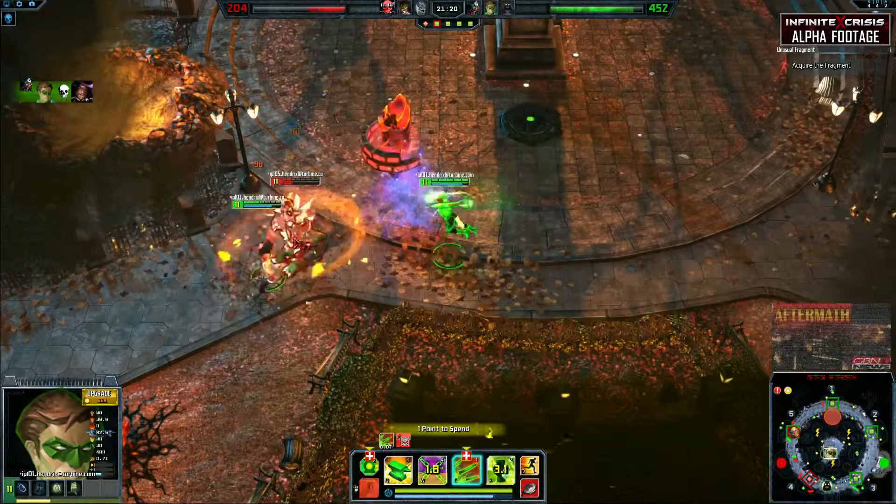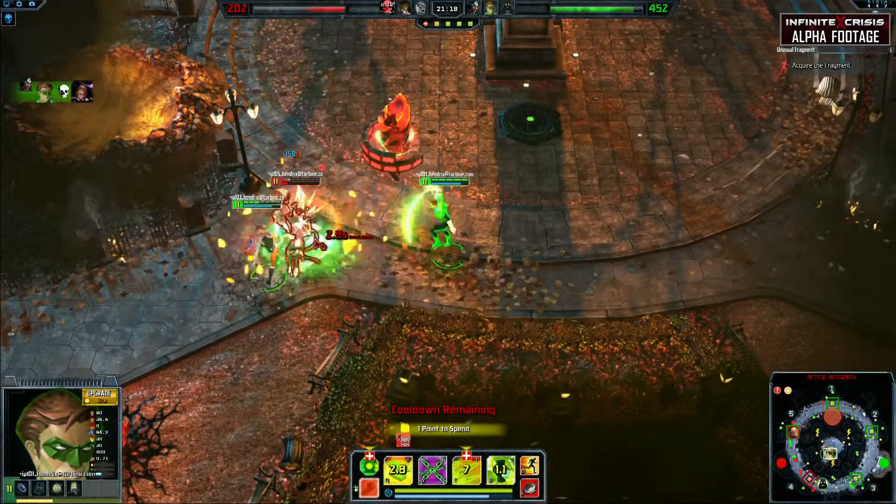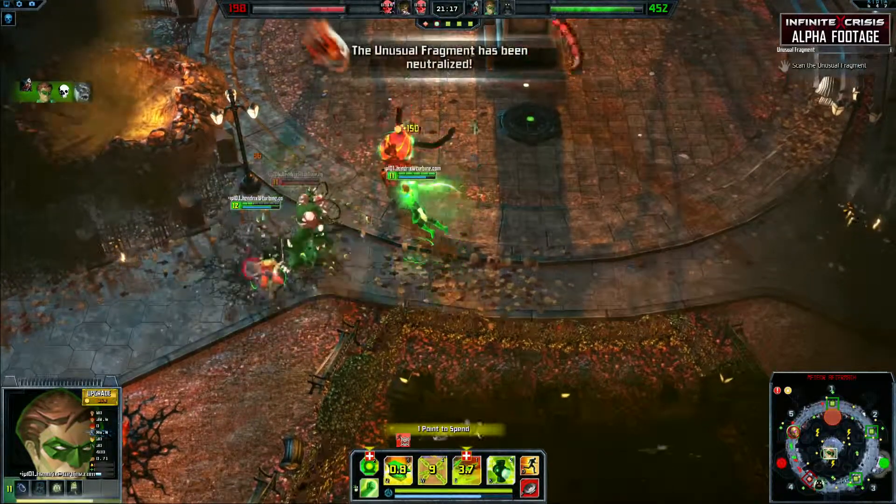Short cooldowns and four damaging abilities make Green Lantern a major threat with high damage output and spammable disables for kiting.